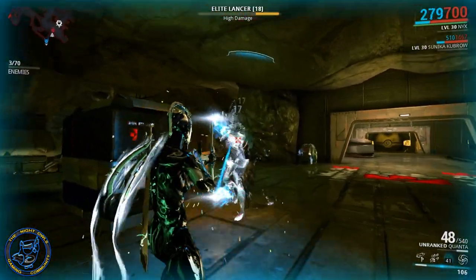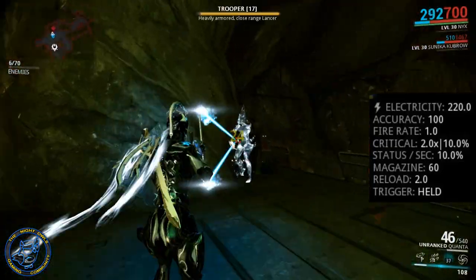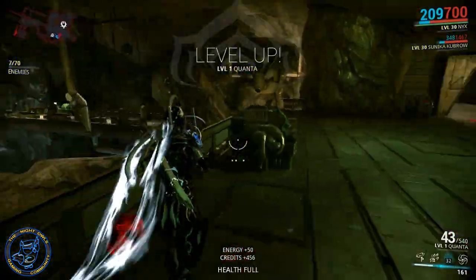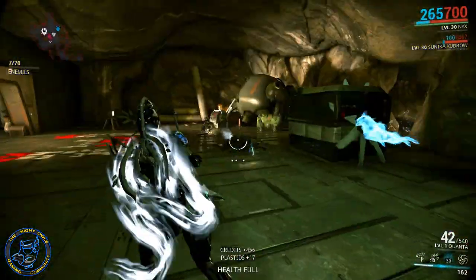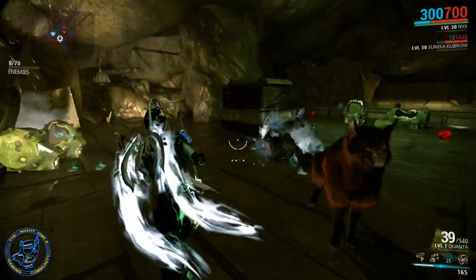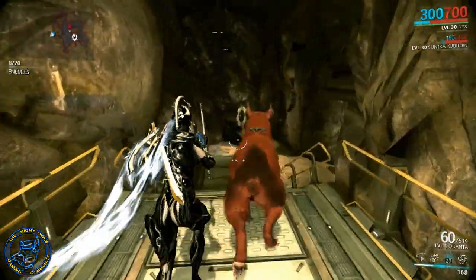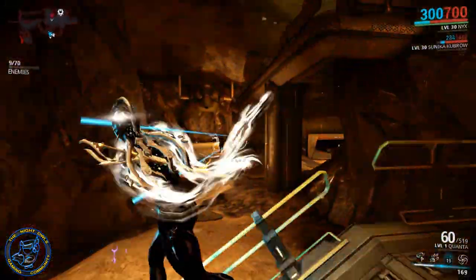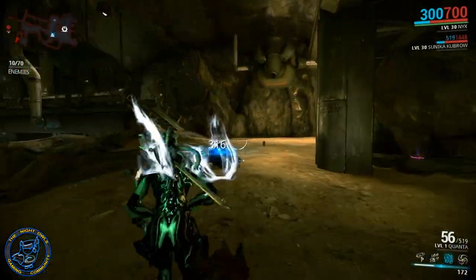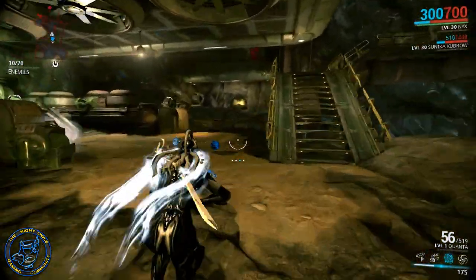To build it you need seven Fieldrons, 1000 circuits, one Forma, 7000 salvage, and 25,000 credits — takes 24 hours. Base stats: electricity damage at 220, 100 accuracy. Fire rate is 1 so it's really slow but very ammo efficient. Critical is 2x at 10%, status is 10% per second. Magazine is 60, reload is 2, trigger is held.